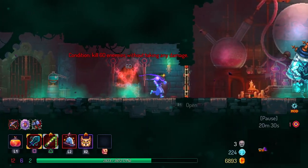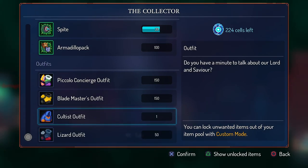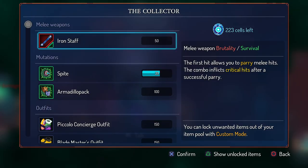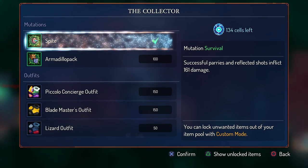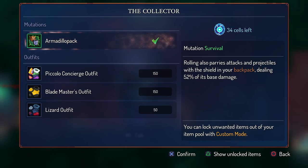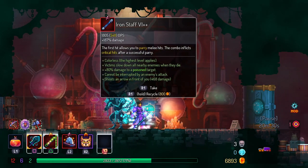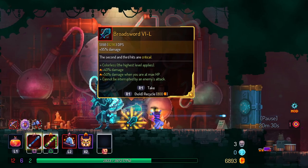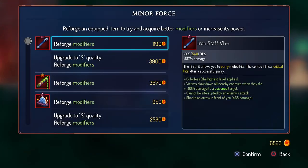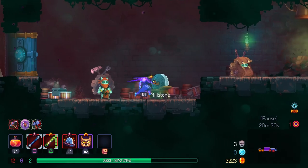We also got the iron staff and the cultist costume. Do you have a minute to talk about our Lord and Saviour? Costs one scroll. The first hit allows you to parry melee hits, and the combo inflicts critical hits after a successful parry. We're going to watch the lizard outfit as well. 80% to poisoned — let's try this out. Victims release a toxic cloud when they hit — that's good enough for me.